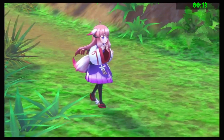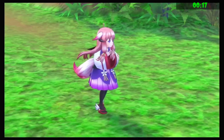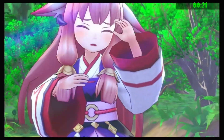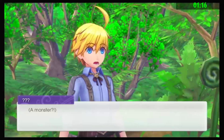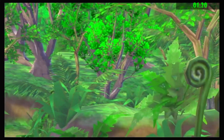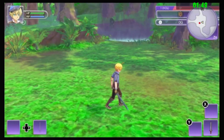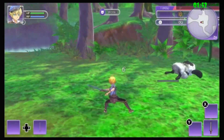Alright folks, we're in Rune Factory 5 now. And by far, this is the easiest way to kill a Woollie. Because from the start of the game, you save a girl from a Woollie. So after you get through all the cutscenes of you trying to get to her, you can just go to the Woollie and slice it up.